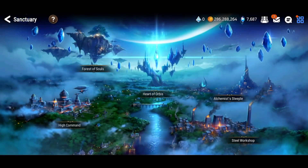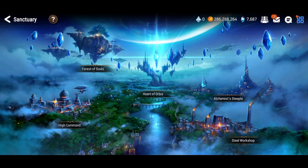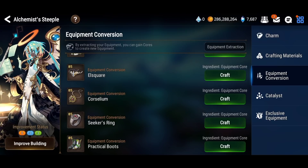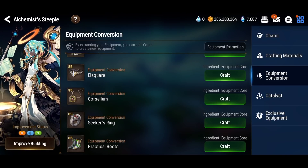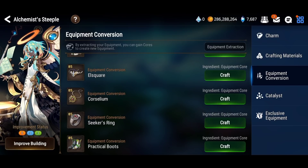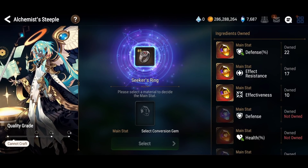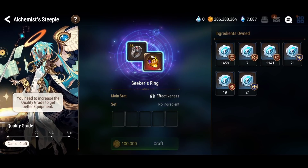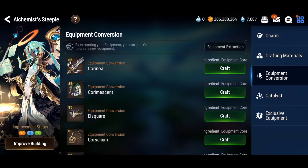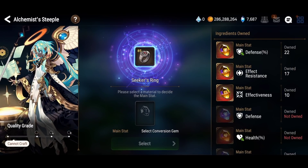I'll show you guys first what I can reforge and what I reforged. Something I want to talk about is that if you're extracting rare gear already, which you should, you should consider extracting rings and necklaces when they are heroic quality — not only rare. Look at what I'm sitting on. You could be sitting on a lot of those as well. I don't have enough speed ice cubes, so I can just target a speed set and potentially get some really high speed gear.